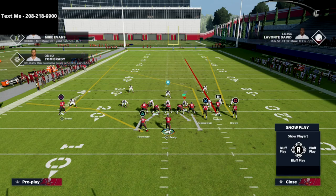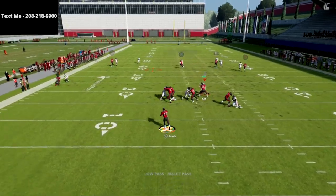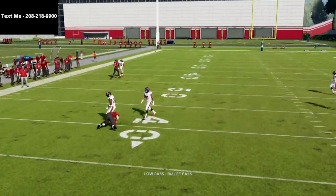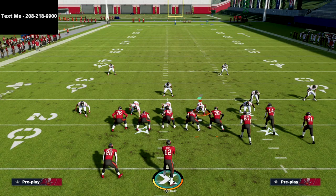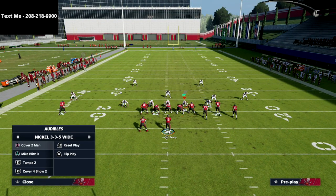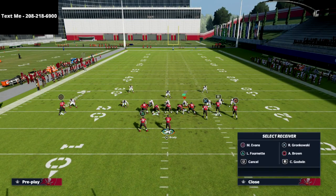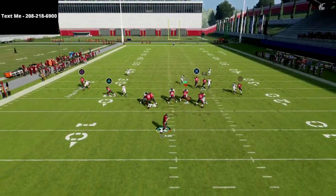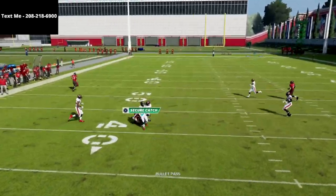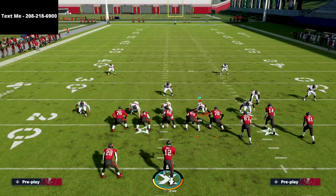If you run the original setup, the other route you can throw is the tight end on a low ball. It's actually a really good route this year — even better than last year. Last year was okay but you needed a tight end with better route running. This year you don't need that, at least to start the year. Simply throw the ball and you'll see Gronkowski beating a safety over the middle every time against one-on-one coverage.